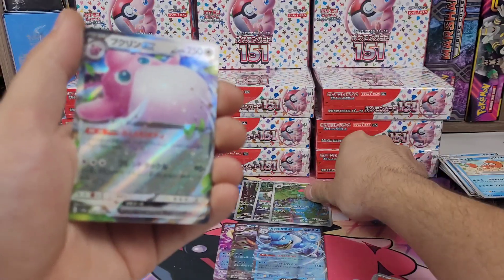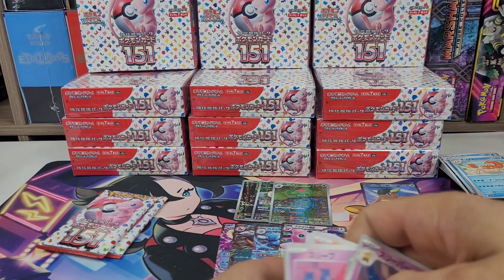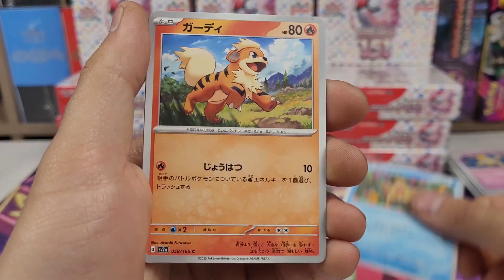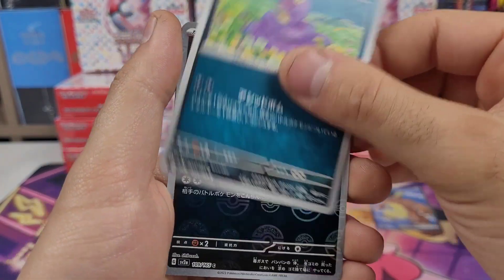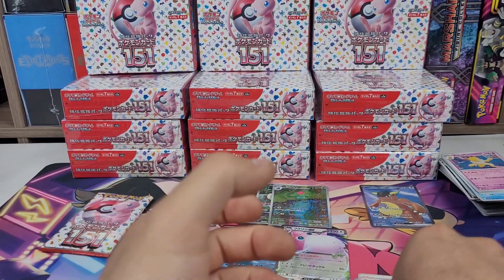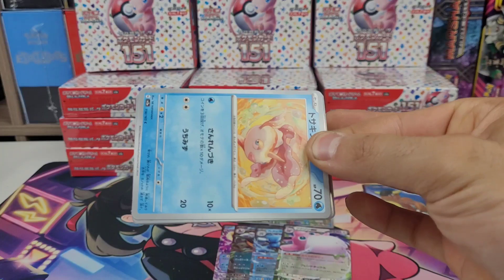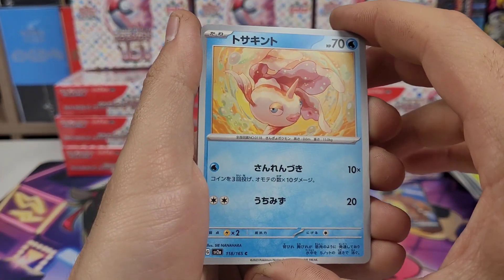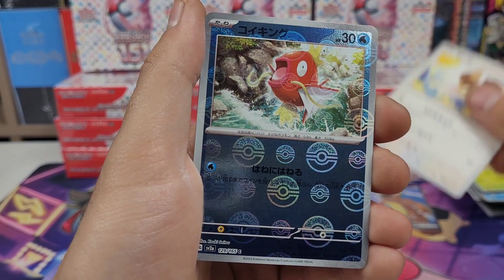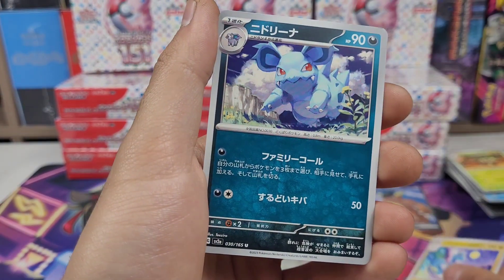Ivysaur art rare — and there's our other EX! Staryou, Growlithe, Ekans, Koffing, Gyarados, Erika, Exeggutor — last pack, pack 100. Goldeen — no god pack in the first 100 packs. Doduo, Magikarp, Ditto, Dragonair — that's another art rare I wanted. Nice Arena trainer card.